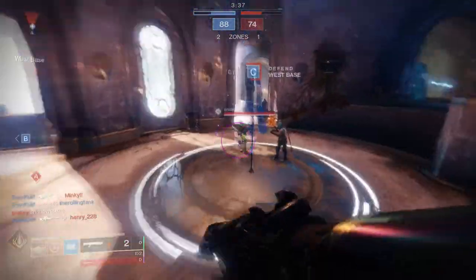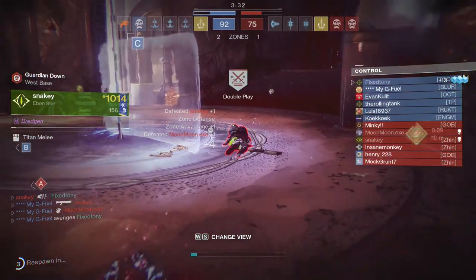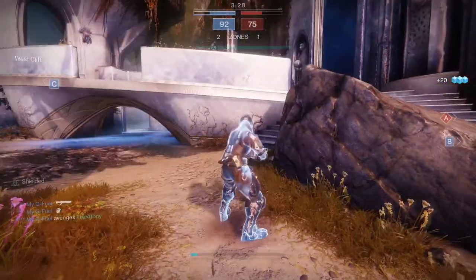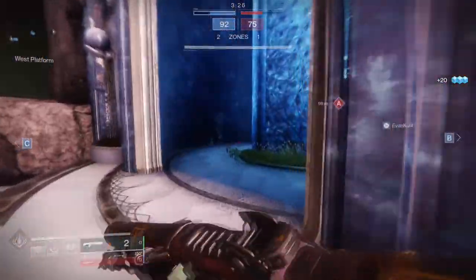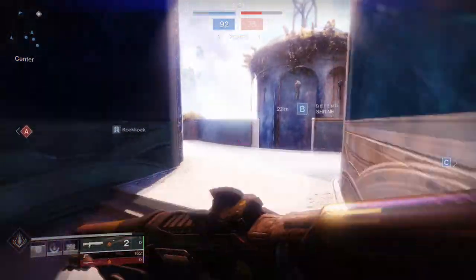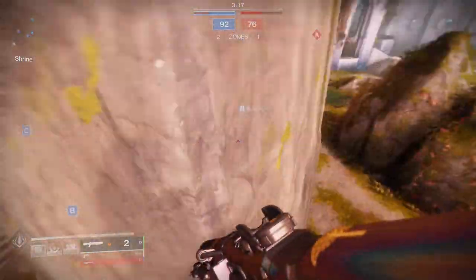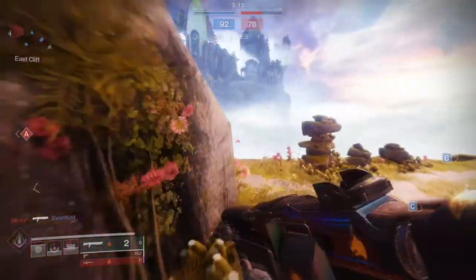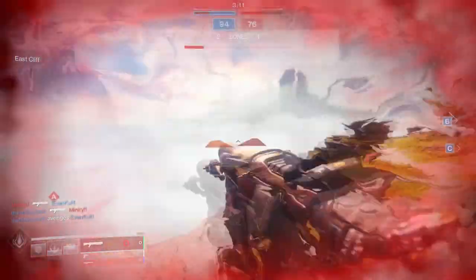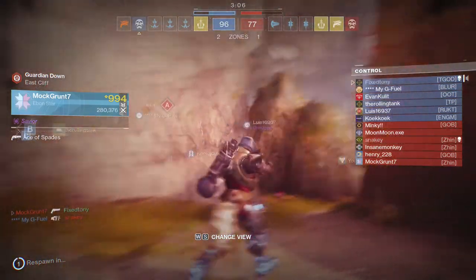For someone who has 10,000 legendary shards that might not seem like a lot, but for someone who has a thousand, that is a lot — that's like 40 engrams. And that sounds good in theory until you realize the amount of stuff in the world pool. We have the faction rally weapons and armor from Season of the Worthy, stuff from Season of Dawn, stuff from Season of the Undying, plus vanilla armor sets that are still in that world drop pool.